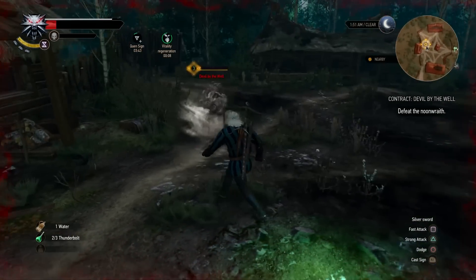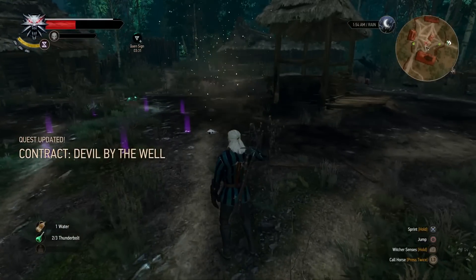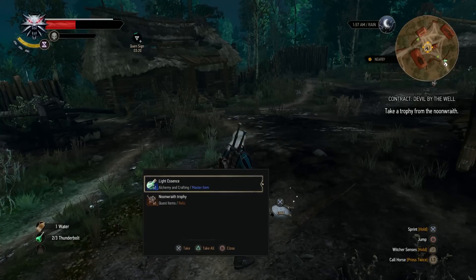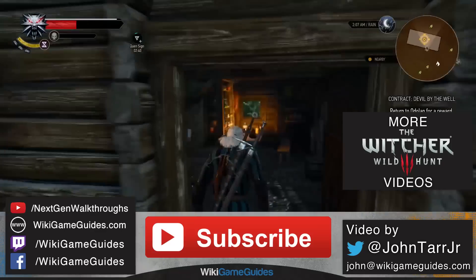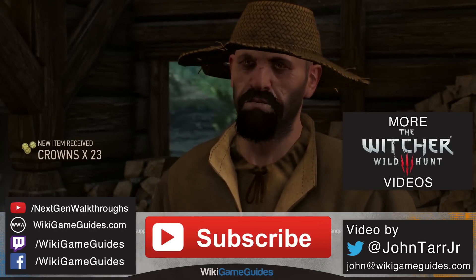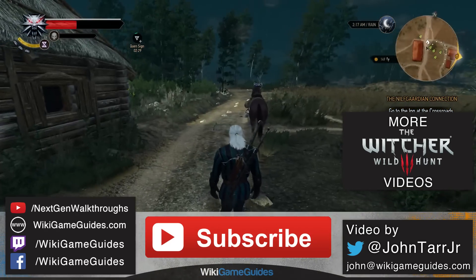Just keep throwing down that Yrden trap, use the protective Quen shield more than I did in this fight, get one or two quick attacks in at a time, and eventually she'll go down — and there she goes. Thanks for watching this first video. If you're new to the channel, subscribe for more Witcher 3 updates and thank you for supporting the channel using the Amazon link. I have a lot of big plans for this game — it's such a huge, fun game — so I'm going to be posting videos for this for a long time. Good to get back into making walkthroughs — thanks for watching, and game on!